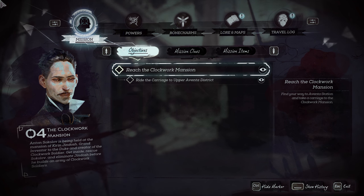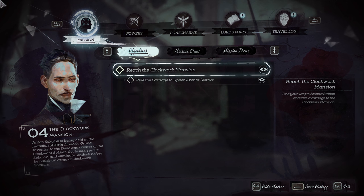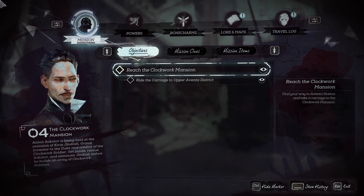Hey, what's up everybody? We are back today tracking down all the paintings you can find while on the mission, the Clockwork Mansion. When you get to the completion screen, it's going to show you that there are in fact six paintings to be found during this mission.